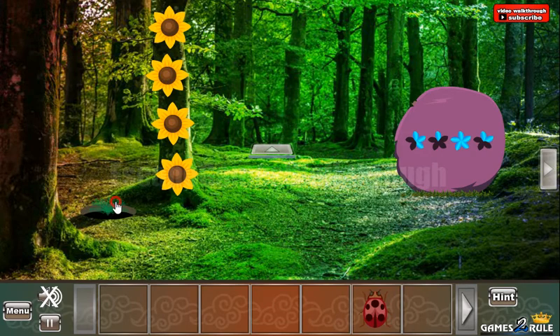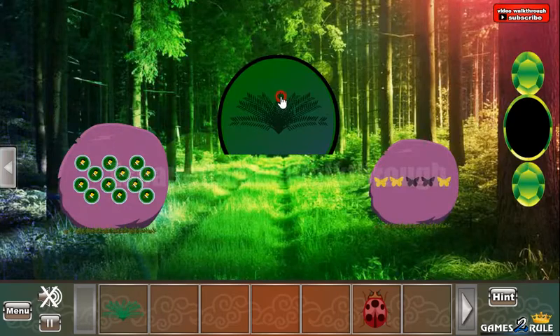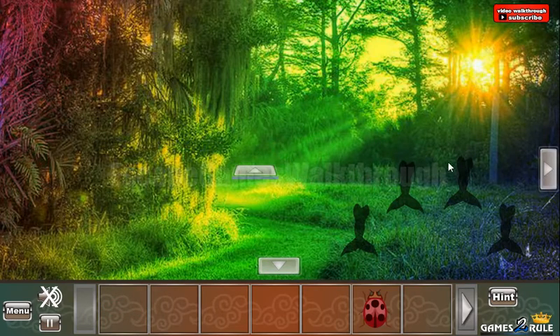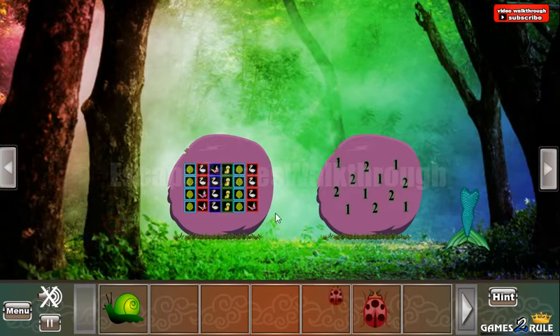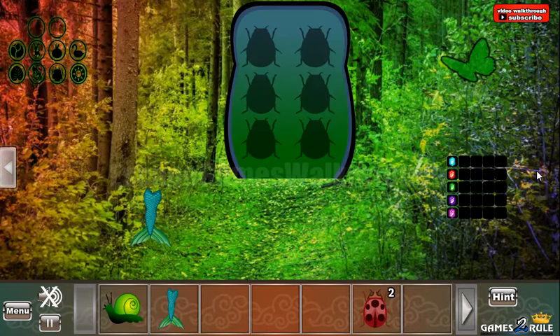And go to the next part of this forest. Now here, let's go to the right. Take the snail. Going again to the right. Take the bug. Mermaid's tail. Going further and further. Here we are to collect more items.